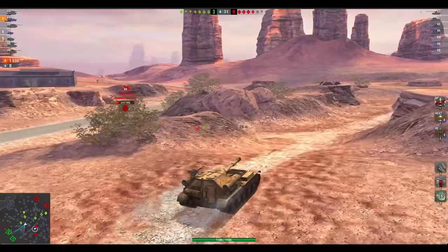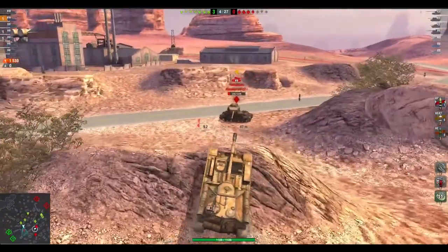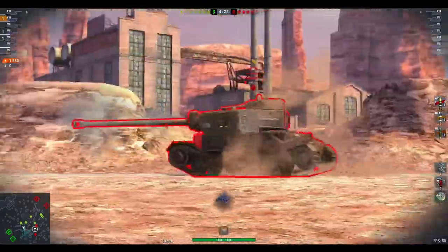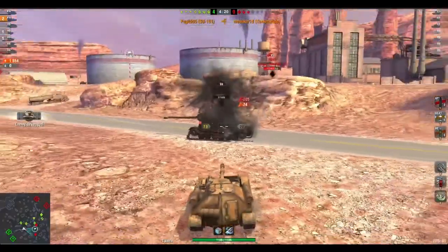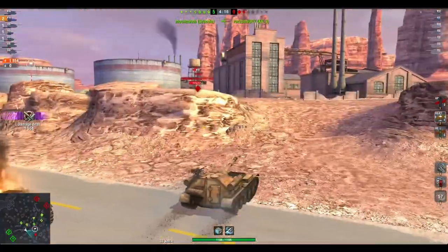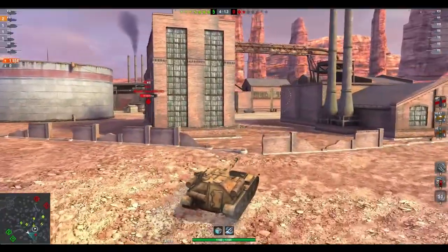I know he's got a long reload and I know he's not exactly the fastest tank ever. But if I go around that corner he'll smack me, so I'm going to go up using the fact that he hasn't got great gun elevation or turret traverse. He's out of the game, leaving just two tanks left — the Emil and the Leo. Now the Leo I haven't seen; I don't know where he is, but I know where the Emil is.